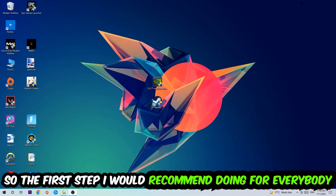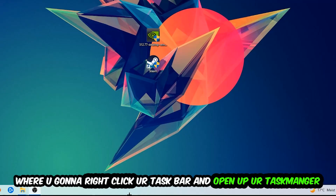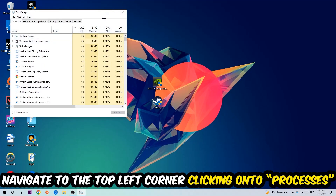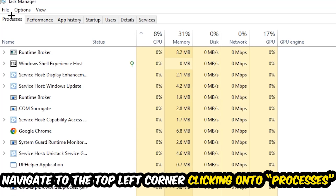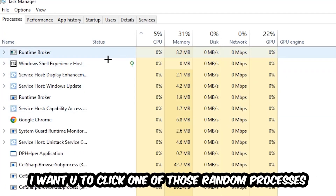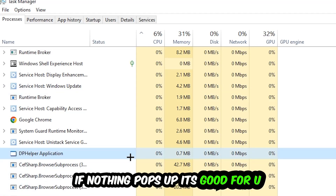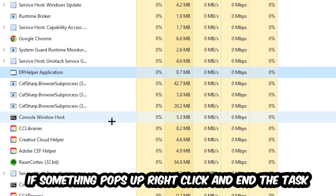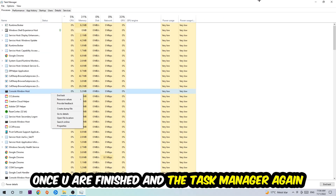The first step I recommend for everybody is to navigate to the bottom of your screen, right-click your taskbar, and open up Task Manager. Once it pops up, navigate to the top left corner and click on Processes. Click on one of the processes, then search for your game using your keyboard. If nothing pops up, you're good. If something does pop up, right-click it and hit End Task. Then close Task Manager.